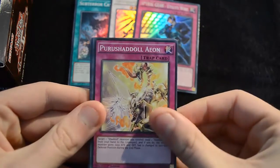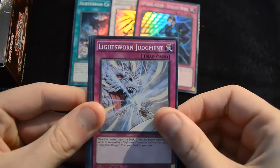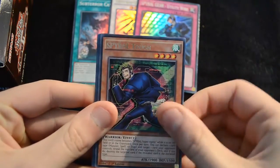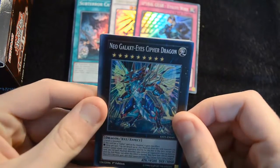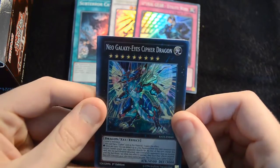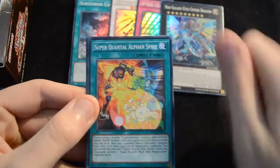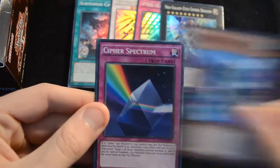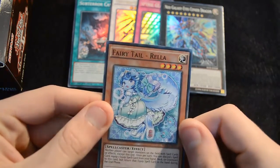Another Purushidal Aeon. A Light Swan Judgment is pretty nice for the new Light Swan support. Metro Gnome, a Spiral Tuff, and a Neo Galaxy Eyes Cypher Dragon — this is one of the coolest looking Galaxy Eyes monsters that's ever come out, so I definitely recommend just grabbing it for the way that it looks. A Super Quantum Elphin Spike, a Speedroid Gun Prize, Cypher Spectrum, and a Fairy Tale Rella which I believe is a short print for the set.